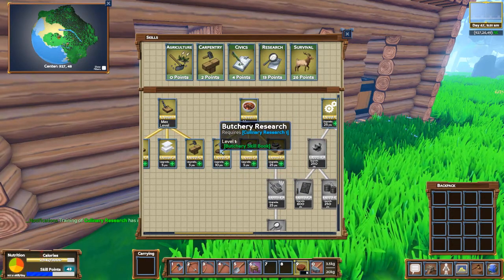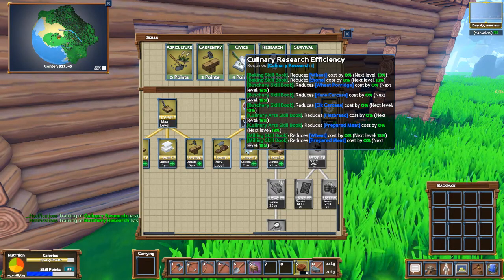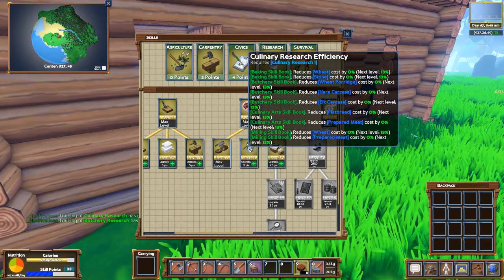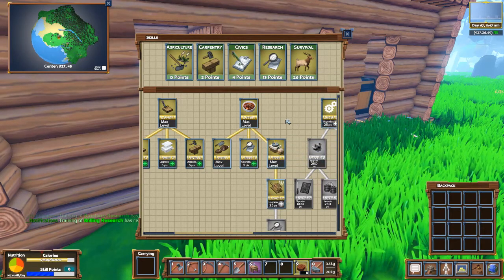Anyway, I'm gonna spend my points in culinary stuff. There's a butchery skill book - all of this right here is efficiency. It reduces hair carcass cost. I don't understand how it can reduce the cost - maybe it gives me an additional... I don't know. Let's see - milling skill book. I'm gonna go ahead and get that. I have eight points left.